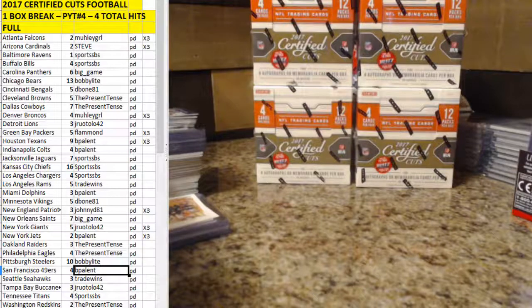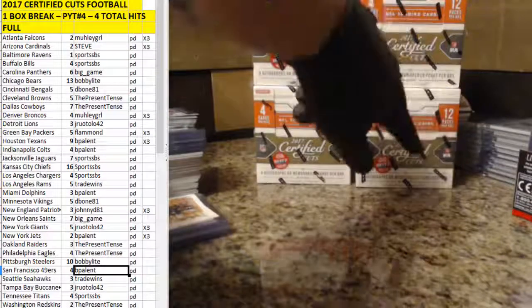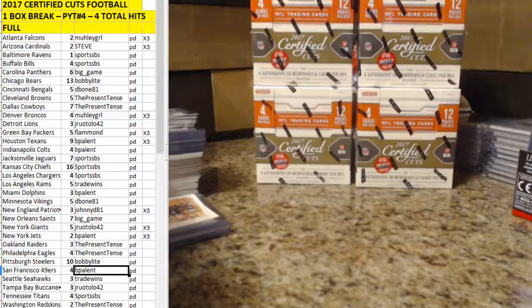We'll do a random to see which box we're going to open first and see what we get from there. I'll switch us over to random.org for the box decision. I just got them numbered 1, 2, 3, and 4. I numbered them this time so I don't forget. Let's go ahead and get over to random.org and do that.